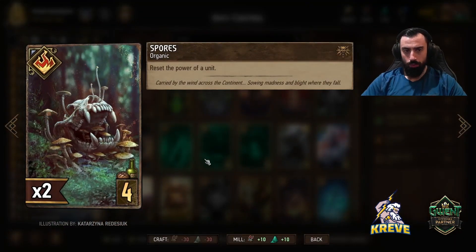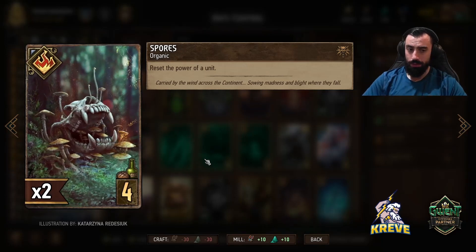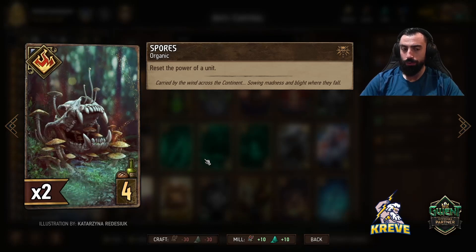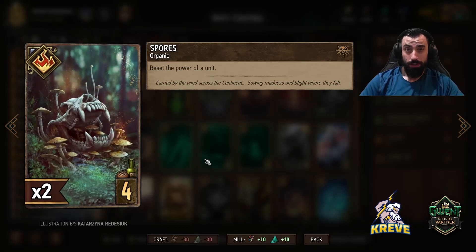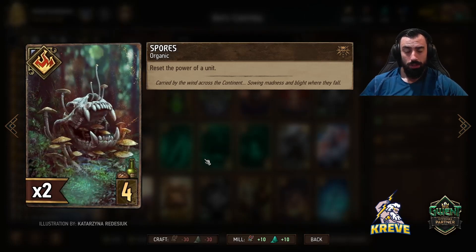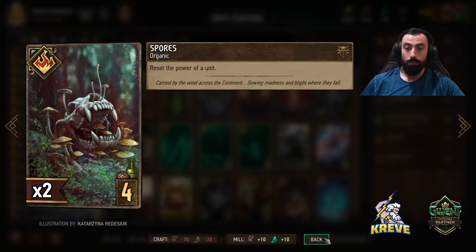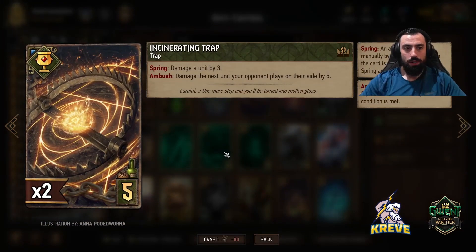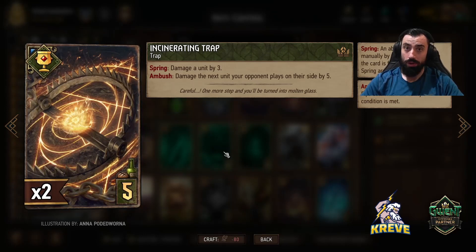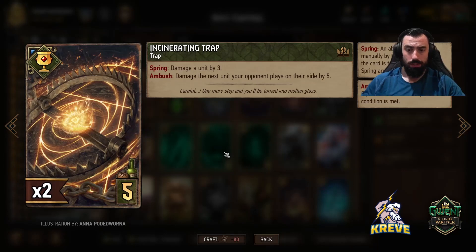For some control I've got Spores in here. I've built this deck keeping in mind to beat that Patricidal Fury list, and you could keep Spores against that list because they play King Brand, and Brand gets a pretty big boost in that deck with all the excessive damage they're doing. Spores just resets the boost of a unit. Then we're getting into our traps - Incinerating Trap. With all of the traps you see, best case scenario is that you save them for a long round three and play them out then. You don't really want to commit traps round one.